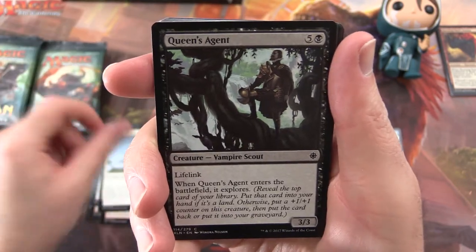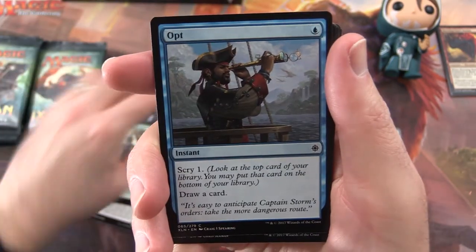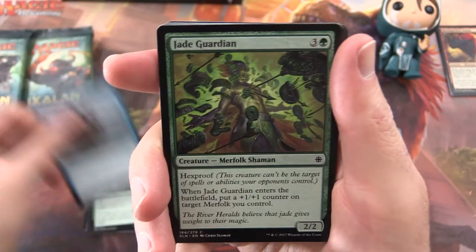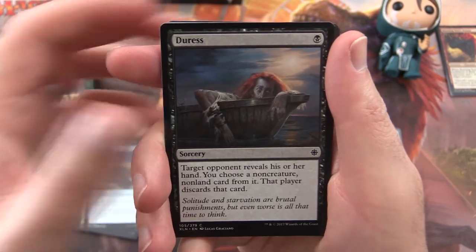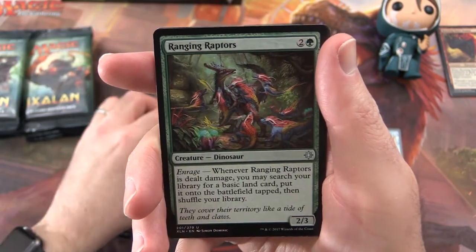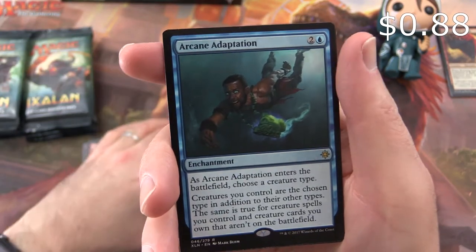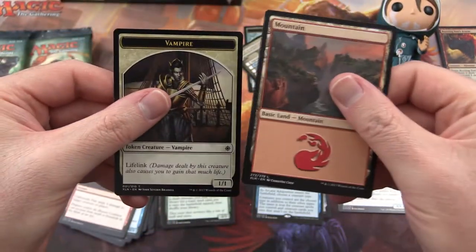Pack 2: Tilinali's Knight, Looming Ultasaur, Queen's Agent, Brazen Buccaneers, Ixali's Keeper, Opt — this one's getting quite a bit of play, the control players like it — Jade Guardian, Shore Keeper, Unfriendly Fire. Uncommon is Imperial Lancer, Storm Fleet Aerialist, Ranging Raptors. Arcane Adaptation is the rare. Just that last pack had the foil — we've got a Mountain and a Vampire token.